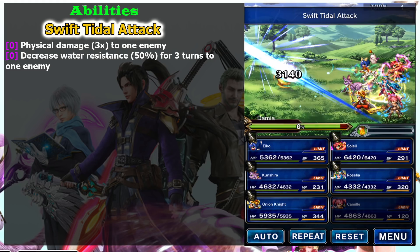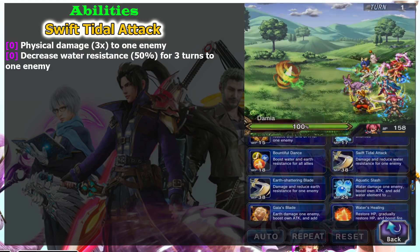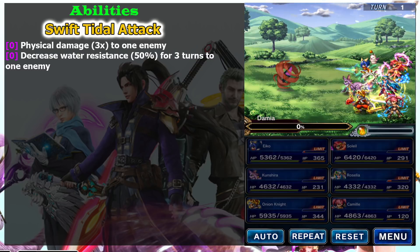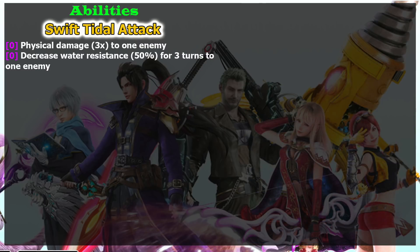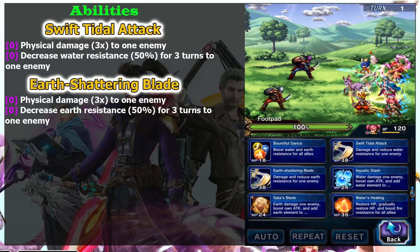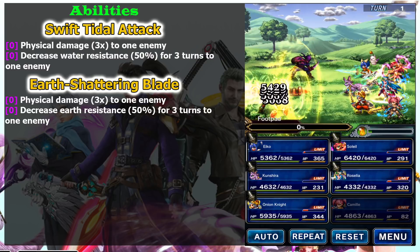If you use a trick like a magnifying glass or a macro on an emulator, you won't have any problem. It's definitely useful for 10-man battles. Next is Earth Shattering Blade - this one matches with Aileen's Piledriver Plus 2 or Explorer Aileen's Piledriver Finish.